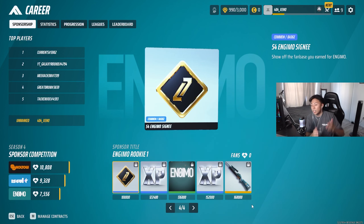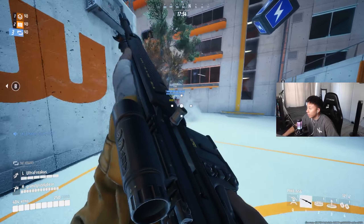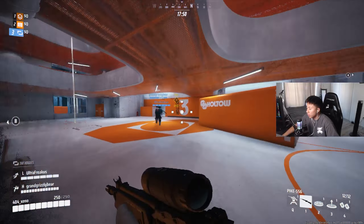I'm about to get some gameplay for you guys right now — I hope you enjoy the video. We're going to be using the Pike 556, which is the newest medium rifle. I believe it's semi-auto, so let's see if it packs a punch. I'm liking my team so far because we have a light, medium, and a heavy, so hopefully it correlates.